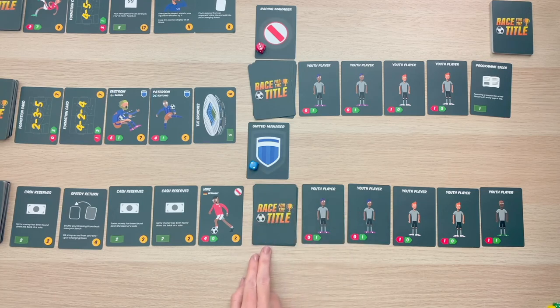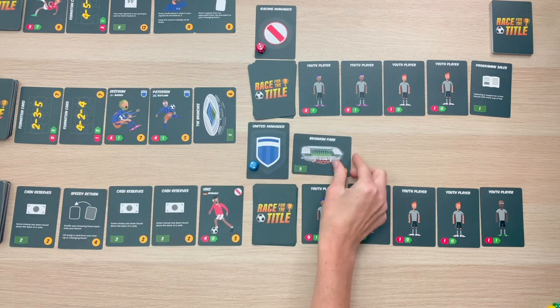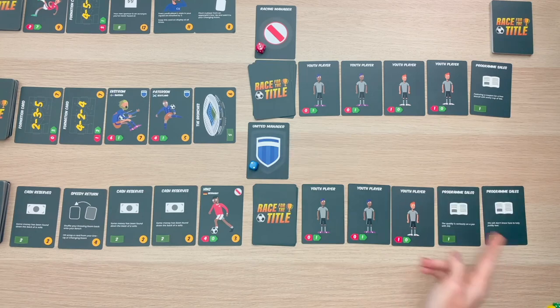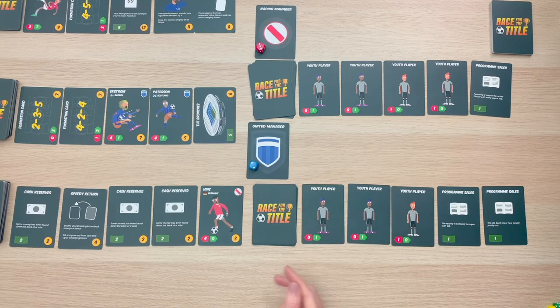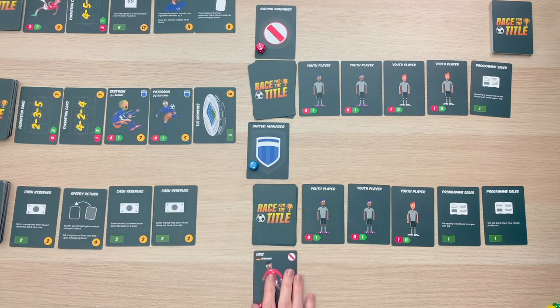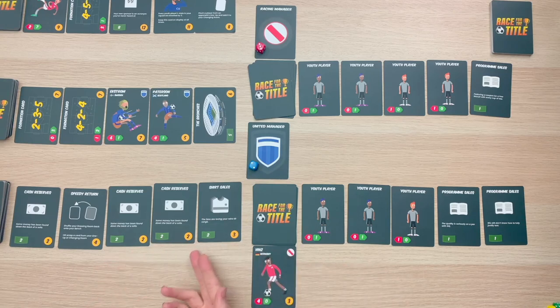After every match, the home team gets one income from gate receipts, and this income can be used to buy cards in the marketplace. Throughout the game you may be able to acquire stadiums from the market, and these stadiums will allow you to get higher money for every match you host. For example, these program sales give me one money, and if I count the one stadium credit I get for hosting a match, that gives me a total of three money to spend. When you acquire new cards from the market, they start off in what is referred to as the changing room or discard pile. Be sure to refill the marketplace after making your purchase. Your money does not accumulate from round to round, so you either spend it or lose it.